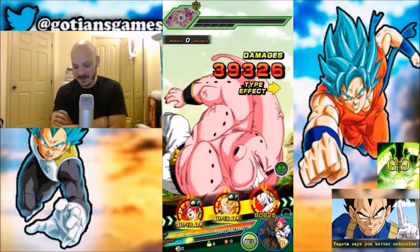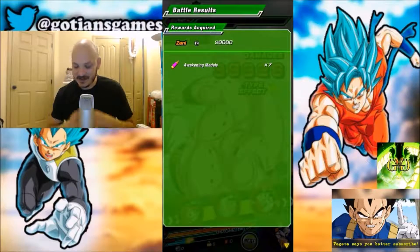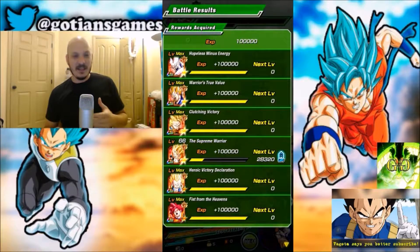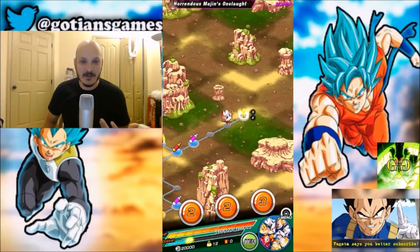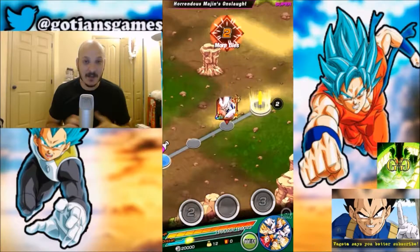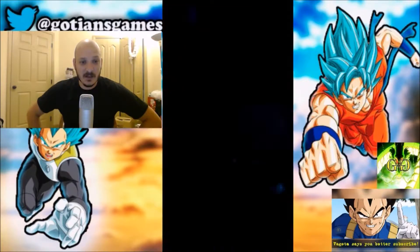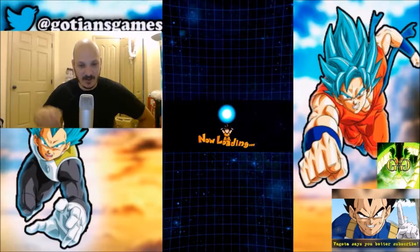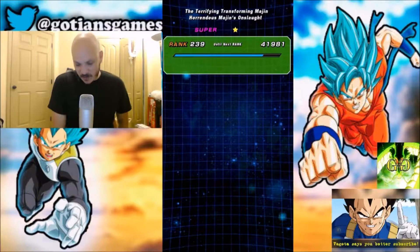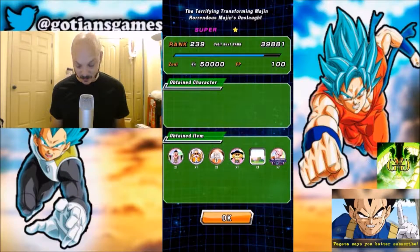Well, there you have it. That's this fight. The strength team's fun — it's just a longer fight because I don't do enough damage. It's more of a tank fight. With the agility team, I get constant supers and constant counters, so the damage output on that team is just a lot higher. This one has more of a survivability rate.